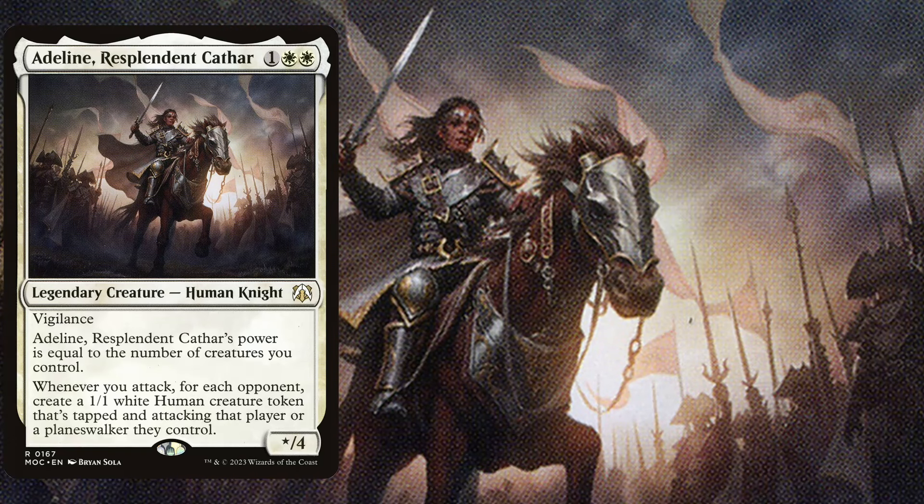Hello and welcome back to another EDH deck tech idea. Today I am featuring Adeline, Resplendent Cathar. She is a 3 mana 0/4 with vigilance and her power is equal to the number of creatures we control. Whenever you attack, for each opponent create a 1/1 white human creature token that's tapped and attacking that player or planeswalker they control.